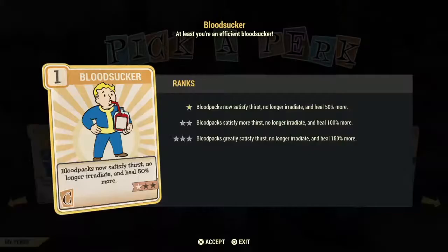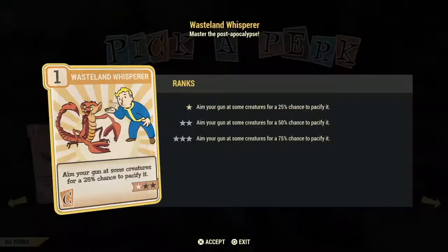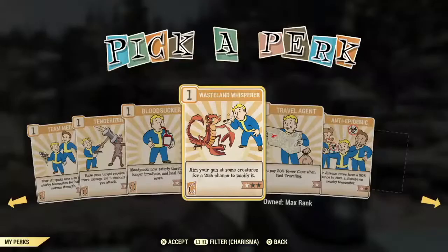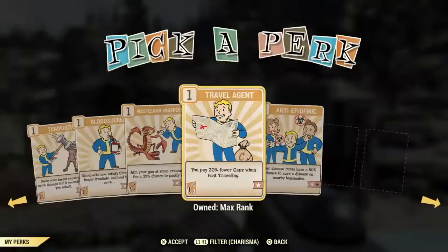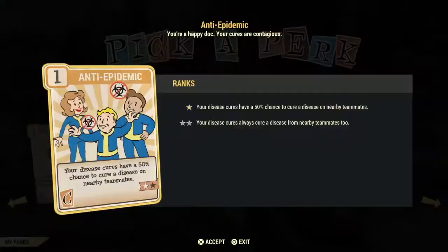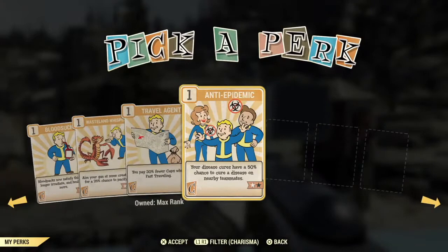The rest of the Charisma cards I find to be poor investments. Bloodsucker means drinking blood packs satisfies your hunger more and no longer irradiates you. Wasteland Whisperer is like Animal Friend but for creatures as opposed to animals. Travel Agent costs you less caps to fast travel — a great card to share with teammates but not an awesome investment. Anti-Epidemic means your diseases have a 50% chance to cure a disease on nearby teammates — another healer card. And now we'll move on to the Intelligence category.